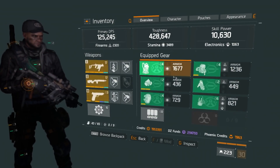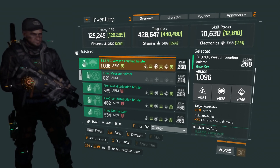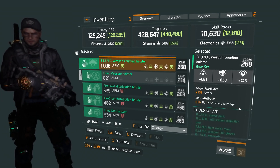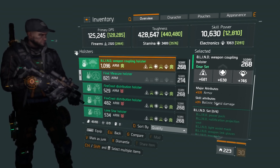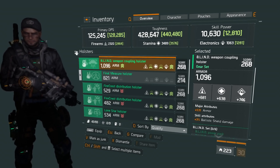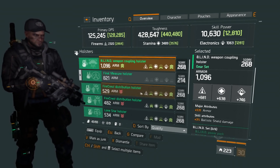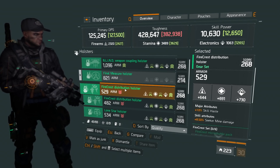Under holsters I have a Blind holster: 1096 armor — that's not bad — 681 firearms, 638 stamina, 746 electronics, 3% ballistic shield damage. Rerolling the firearms or stamina might not be too bad.